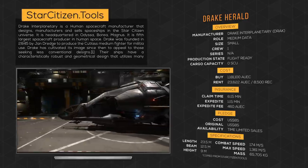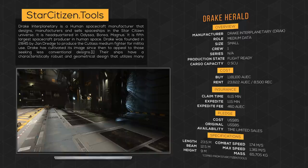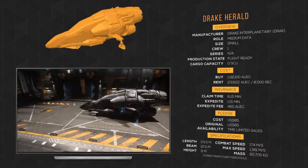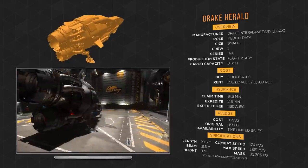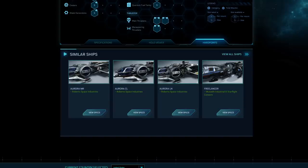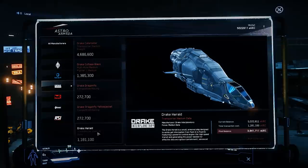Drake Interplanetary is a human spacecraft manufacturer headquartered on Borea. They design, manufacture, and sell spaceships in the Star Citizen universe. Their ships have a characteristically robust and geometrical design that utilizes many low-tech materials. Drake's target group also includes militias and pirates. The former CEOs Jan and John Dredge cultivated the outlaw image from the beginning of the company, which raised controversies on Drake's responsibilities for pirate-related crimes. As of today, the Herald is no longer for sale on the pledge store — when it was, it sold for $85. It is available as a loaner to Mercury Star Runner owners alongside the Freelancer base, and available for sale at Levski's Teach's Ship Shop for almost $1.2 million aUEC, but is not available to rent.